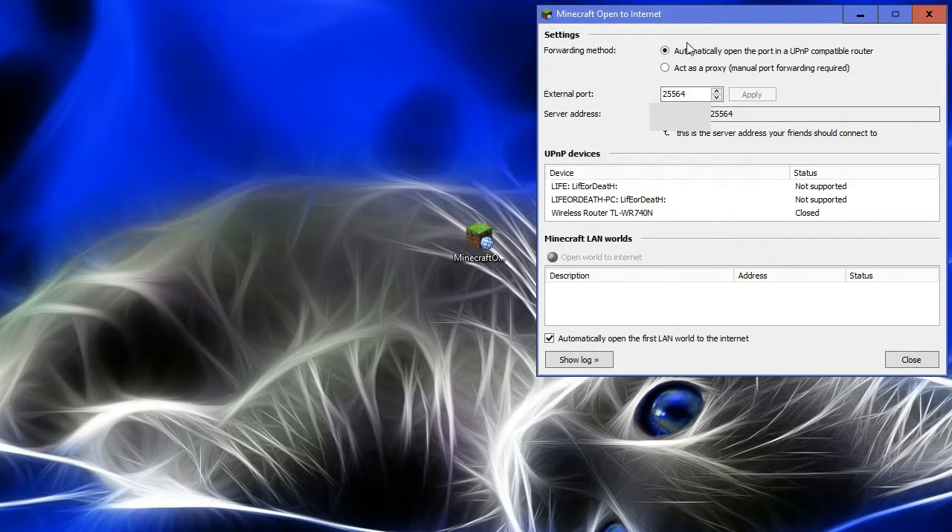Under settings you have forwarding method, which automatically opens the port in a UPnP compatible router. UPnP is port forwarding on demand, and you can act as proxy which is like static port forwarding. Then you choose the external port on which you want your server to be.